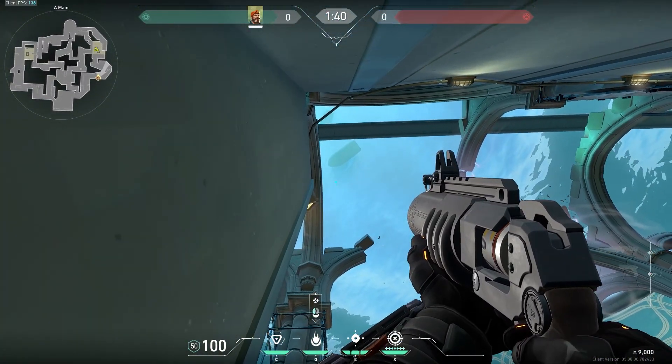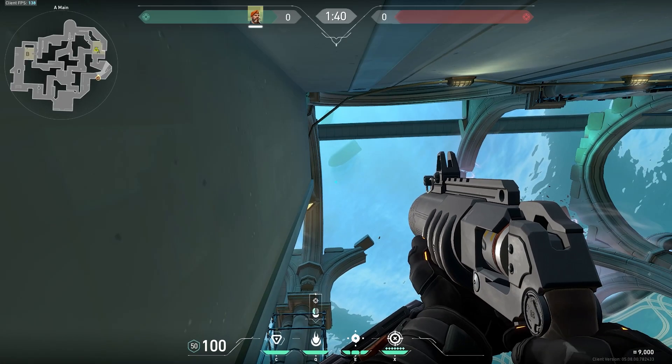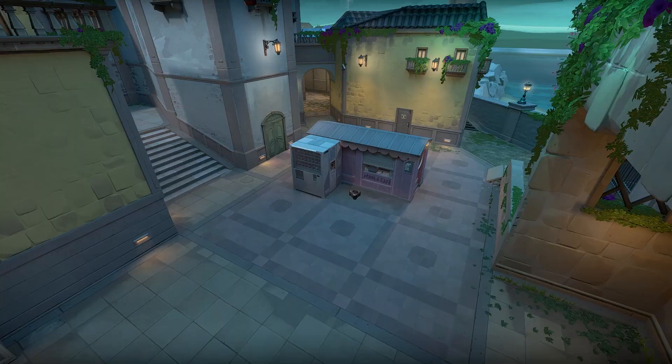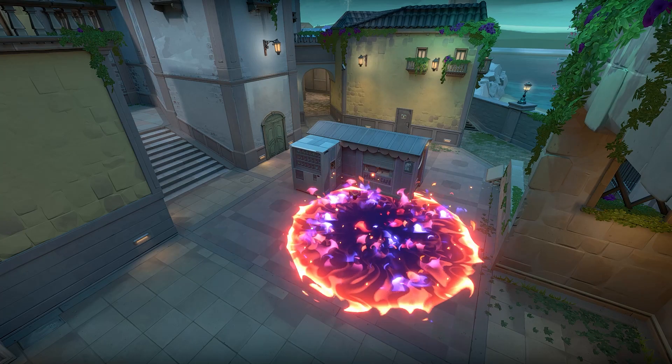The dart from your Q should line up with this edge right here, and you shoot your Molly. If you wait till the spike ticks fast, it should be a pretty easy win. And this is where it lands and they can't defuse it.